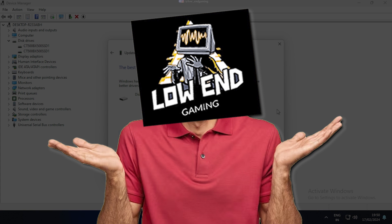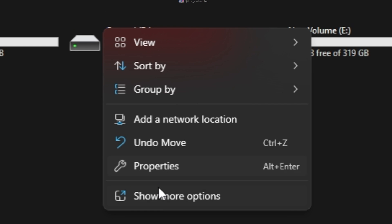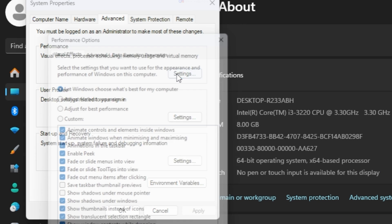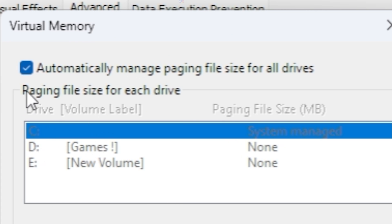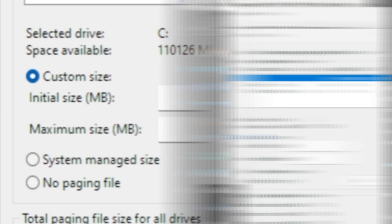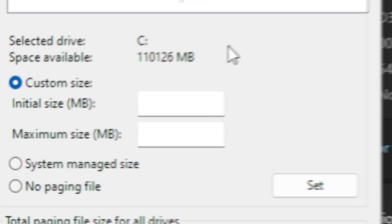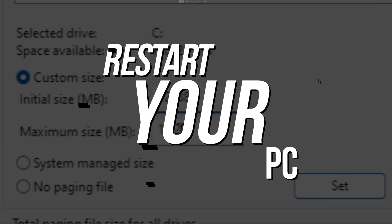I don't know if updating drivers will help you or not, but the last trick will. Go to My PC, right-click and go to Properties, then Advanced System Settings, then Settings, then Advanced. Under Virtual Memory, click on Change. Untick the automatic management option. Select your drive and select Custom Size. Open Calculator and multiply your RAM size in MB by 1.5 — for example, I have 8 GB of RAM. Enter this number in both the Initial Size and Maximum Size fields. Click Set and Apply, then restart your PC so that all the changes take effect.